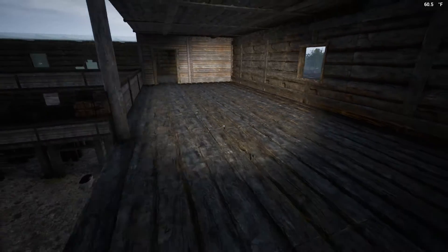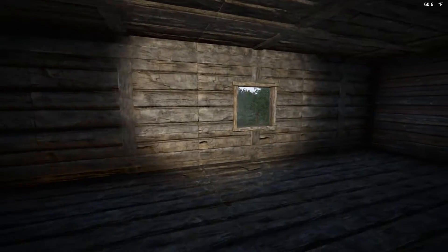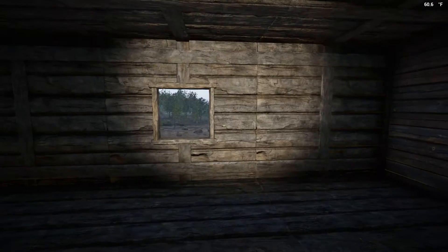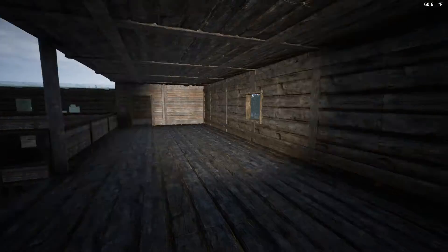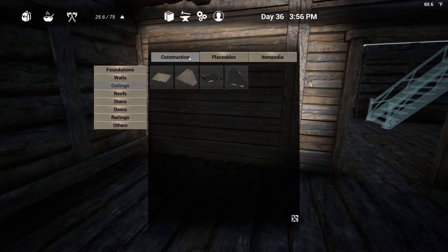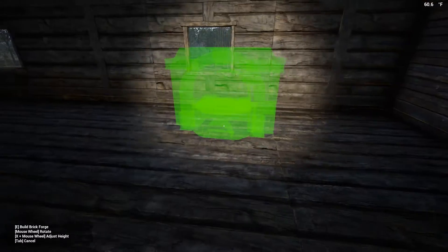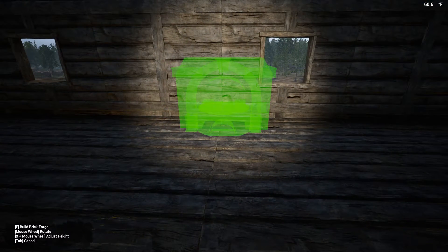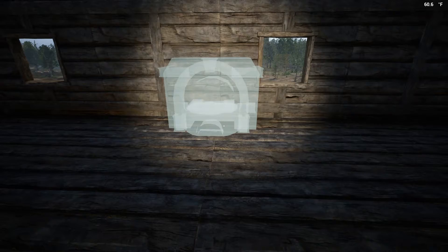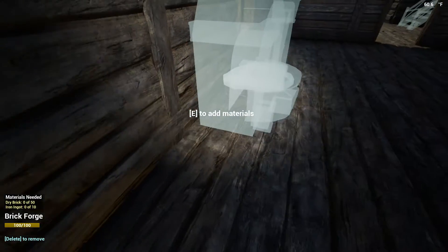We do have some windows up here as well, which is nice - lets out some of the heat from the forges. I don't think that's a mechanic in the game right now, but it just seems like it should be. Let's start building another forge - let's see if we can get two of them right here. It's a bit crooked I think, but I could always build it and then rotate it a tiny bit.